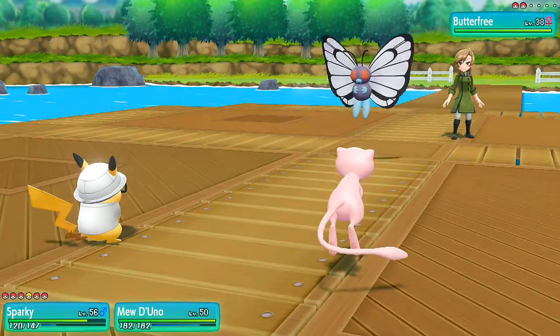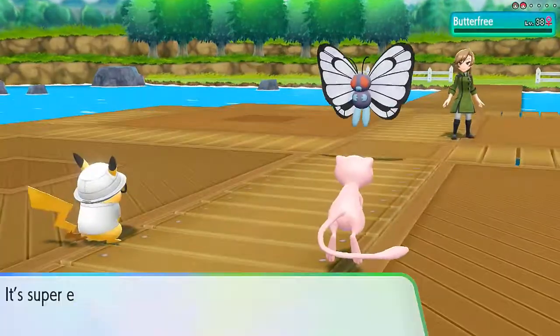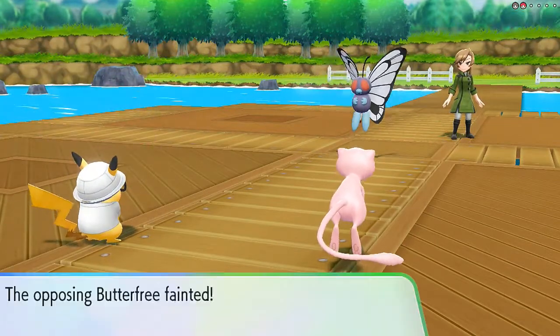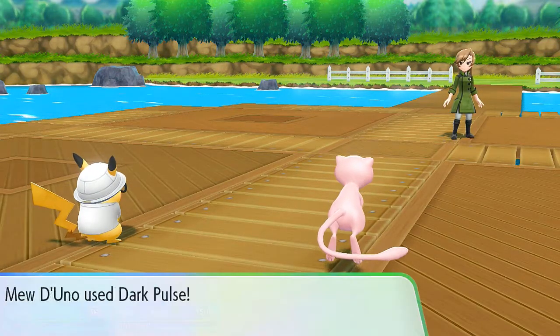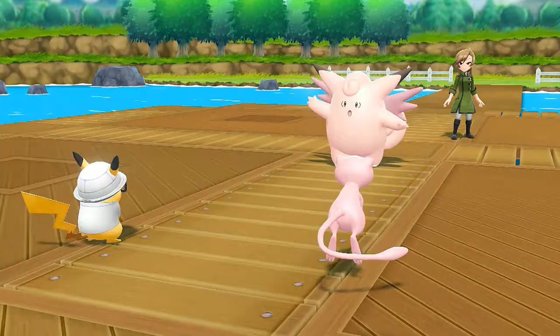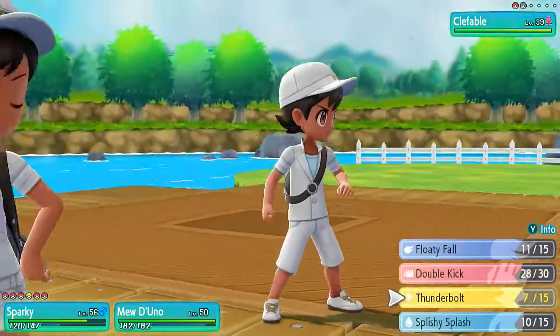Thunderbolt does it — Butterfree has been defeated. Pikachu's showing its effect. Dark Pulse has not hit anybody. Here comes a Clefable — remember, it is not a normal type Pokemon anymore. So I'm going to go to Floaty Fall and then hit it with a Fly. Let's go — Floaty Fall. Oh yes, Mew De Uno!